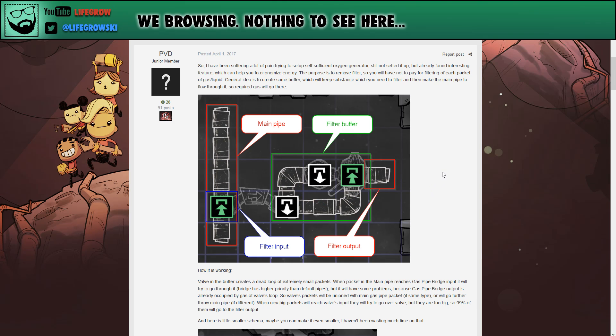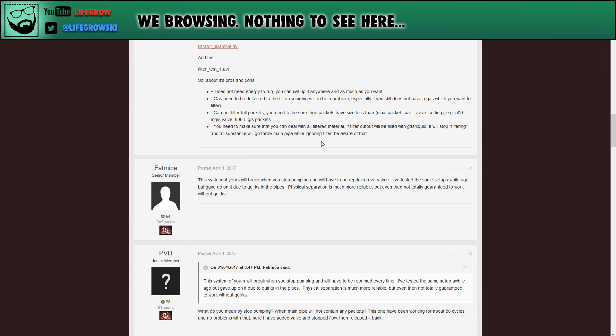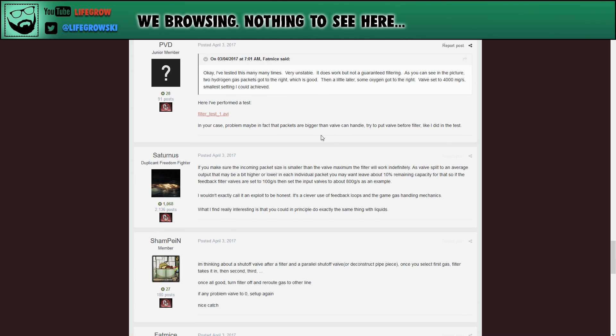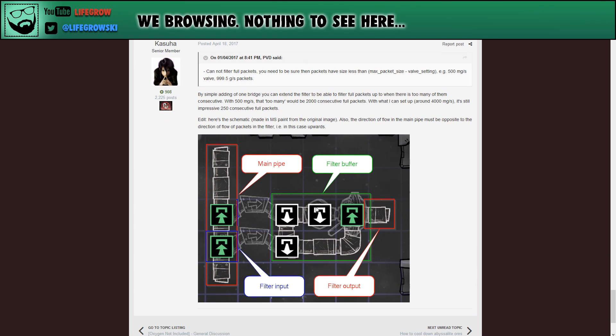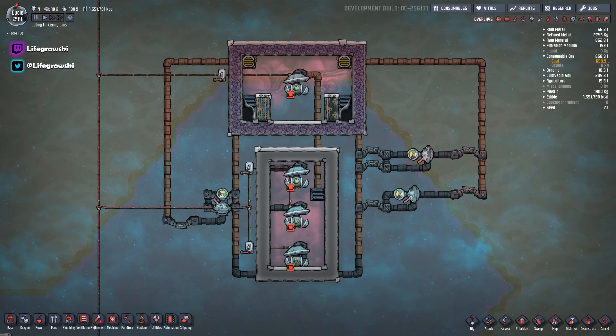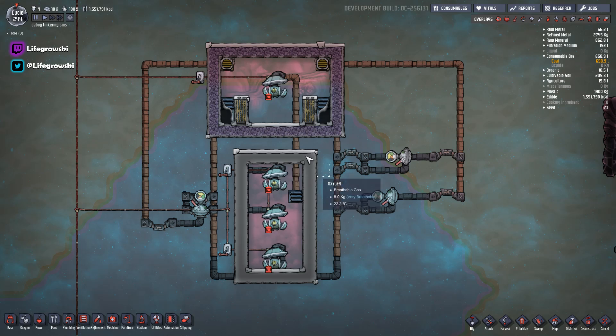Just to credit the people involved: PVD was the main one who came up with this, but there are a lot of forum veterans who contributed — fat mice, saturnus, and cassua. Cassua has actually done an extended version using two bridges to give a bigger packet size. It's a really interesting idea that's been around for ages, but it's been archived on the forum, so I'll provide a link. I've actually got it bookmarked — that's how often I have to look at it.